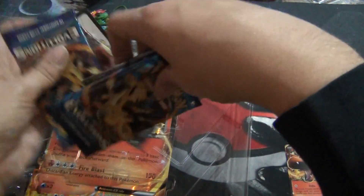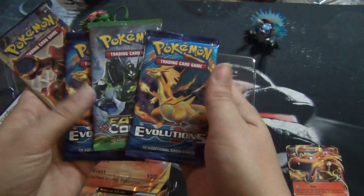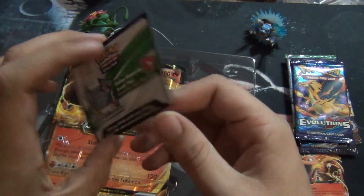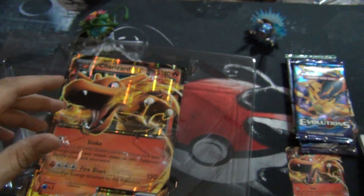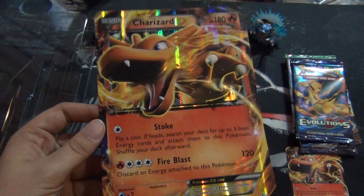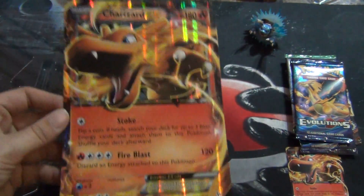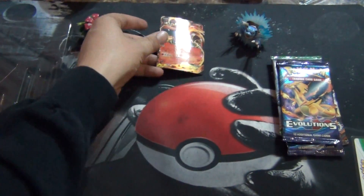We got four packs to open up - two Evolutions, a Fates Collide, and a Steam Siege. There's a code card too - one lucky person is gonna get that. If you get it, grab it and let other people get the other ones - though there might be some grubbers out there. There's the big mega-sized card, looks pretty cool. Put Charizard to the back there.